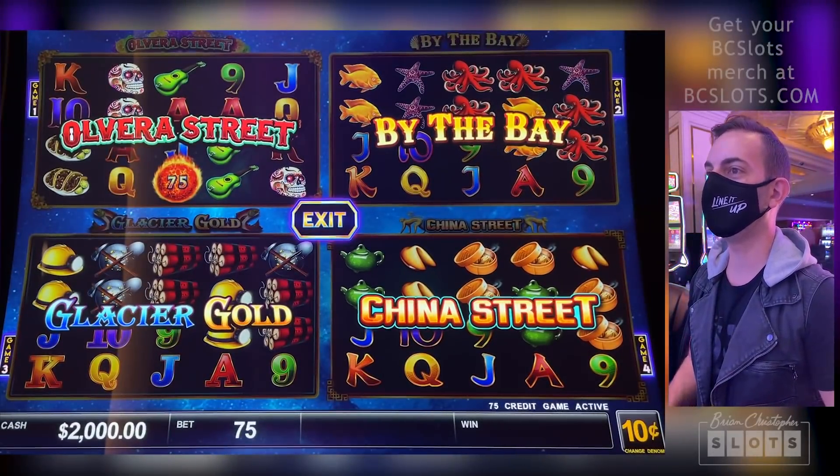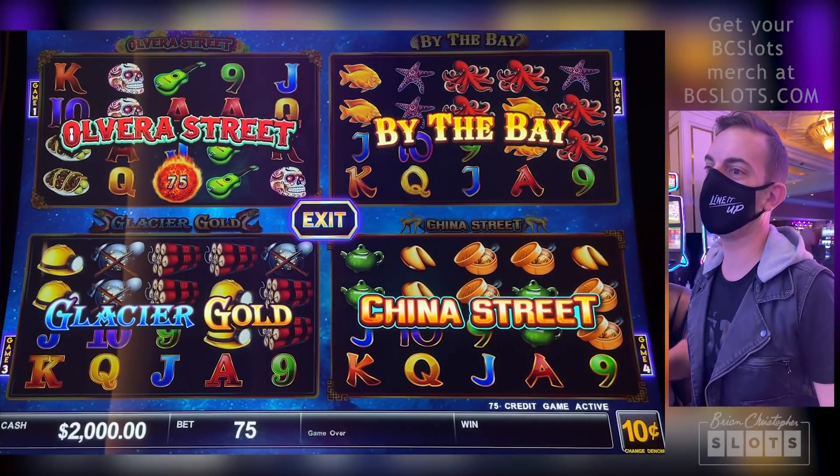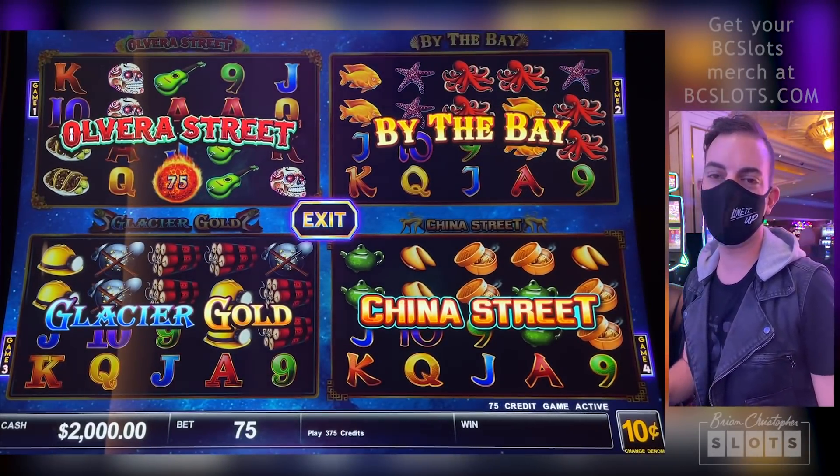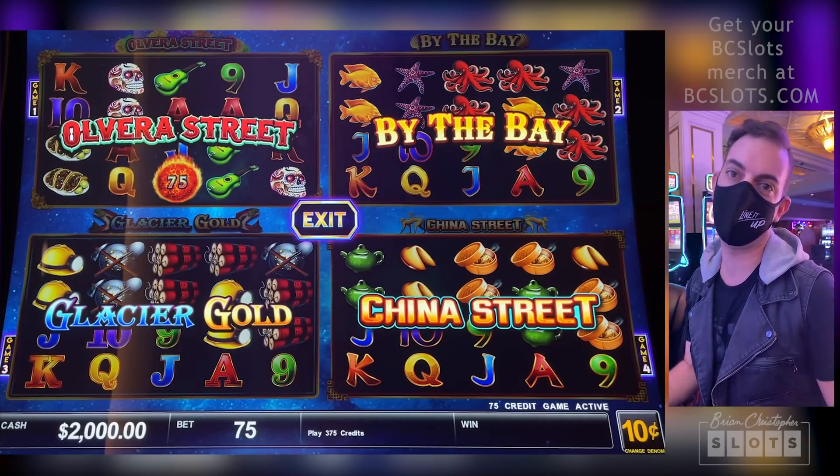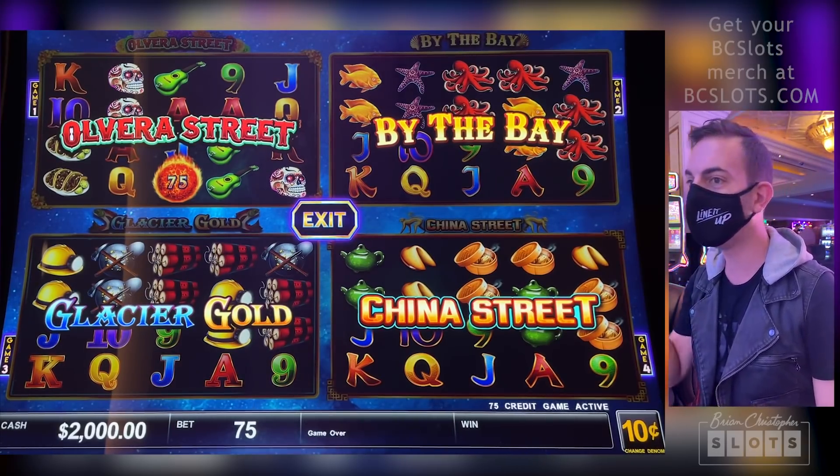Let's get started, you guys. Ultimate Firelink Power 4 — those are the four games: Olvera Street, By the Bay, Glacier Gold, and China Street.